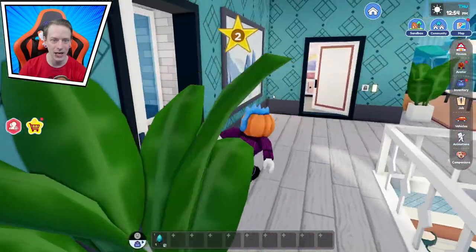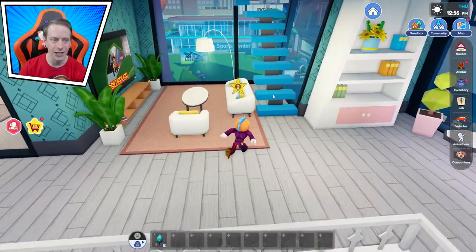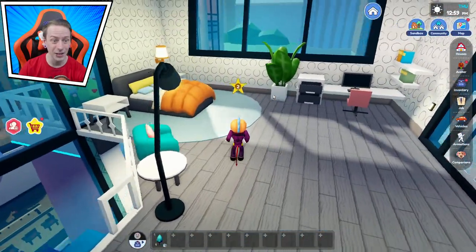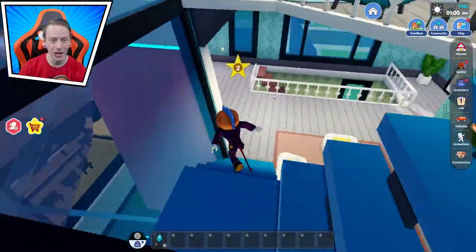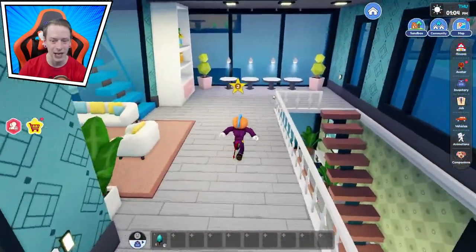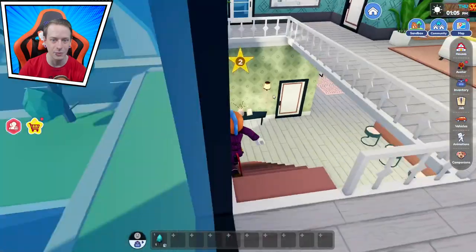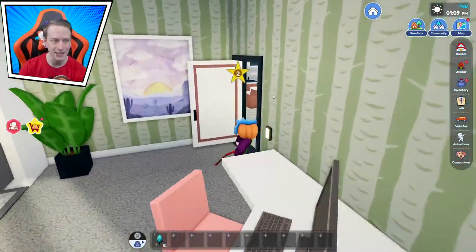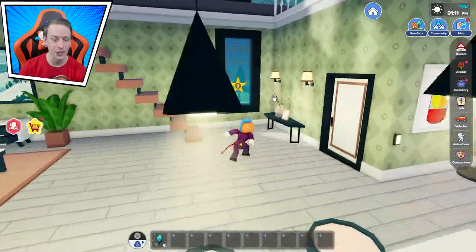We got a bathroom, a second living room — we technically got a guest room. I don't know why we have a second living room. Is this for the master bedroom, just to chill up here? Like 'hey guys, I'm going upstairs just to watch some TV while you watch something downstairs.' That would make sense. This house is pretty rich honestly — I wish I could afford something like this.